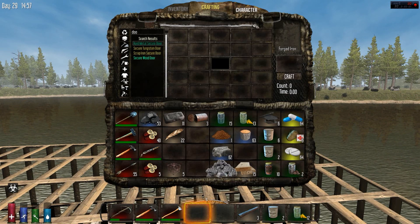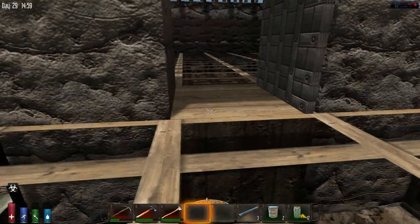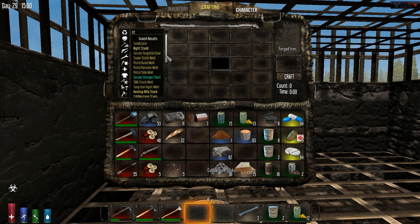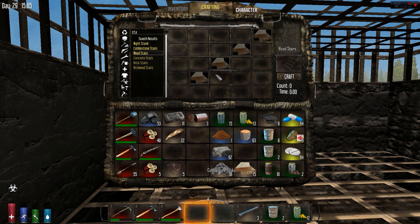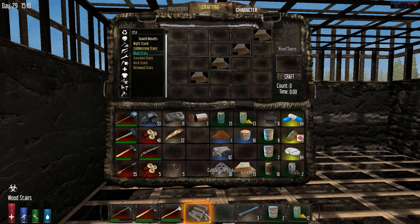We almost used up all our cobblestone. There's our first story, let's figure out where the stairs are gonna go because I didn't do that last time and it kinda made it bad. Let's see - wood stairs, cobblestone stairs, concrete brick - that's pretty cool. We'll just make wood for right now. I don't know how many more of these we're gonna need.